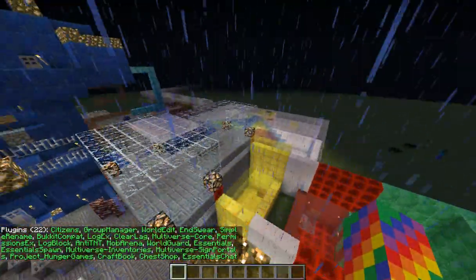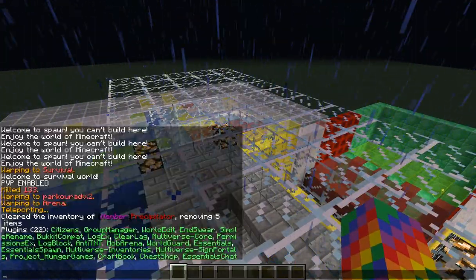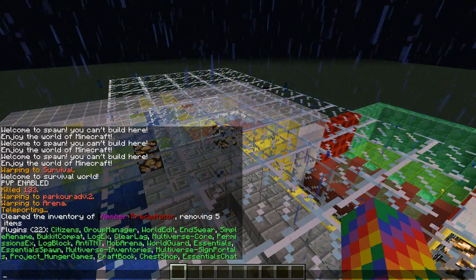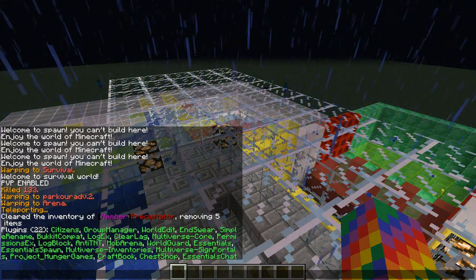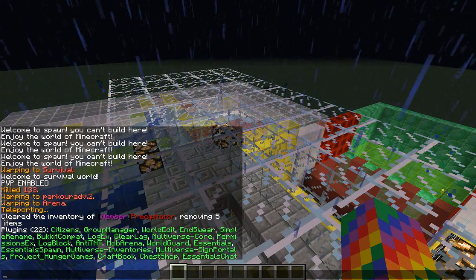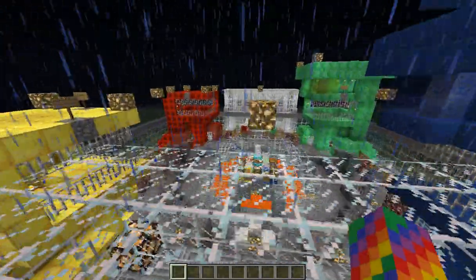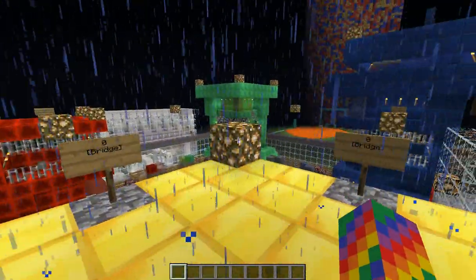The plugins include Citizens, Group Manager, WorldEdit, EndWhere, Simple Rename, Bucket Compact, CompactLog X, ClearLag, Multiverse Core, Permissions X, LogBlock, Anti-TNT, Mob Arena, WorldGuard, Essentials, EssentialSpawn, Multiverse Inventories, Multiverse Sign Portals, Project Hunger Games, CraftBook, ChestShop, and EssentialChat. You may know some of these — they add a great flair to the server.